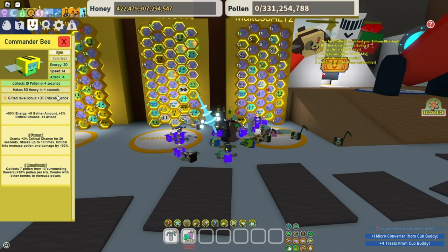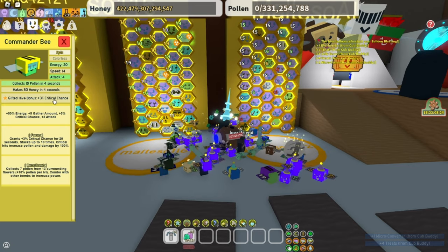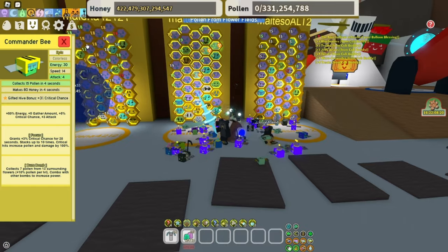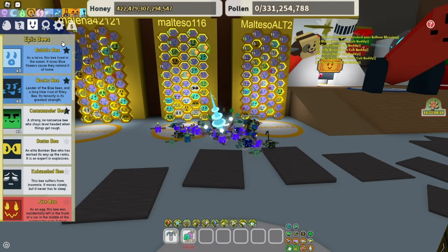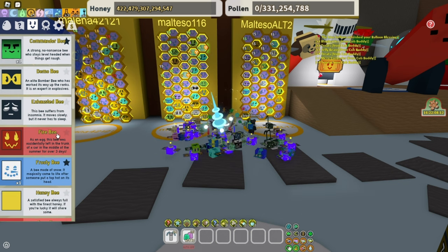Commander bee gives critical chance, focus, and boss bomb — really nice to have. Focus and critical chance are really good. Criticals are super OP. You should definitely have them. Don't take them away — just keep them. Believe me.